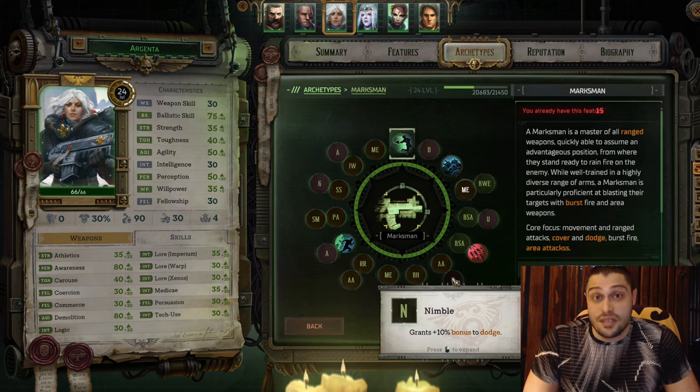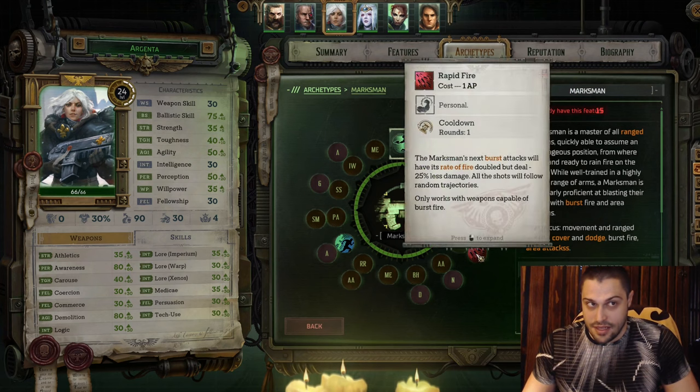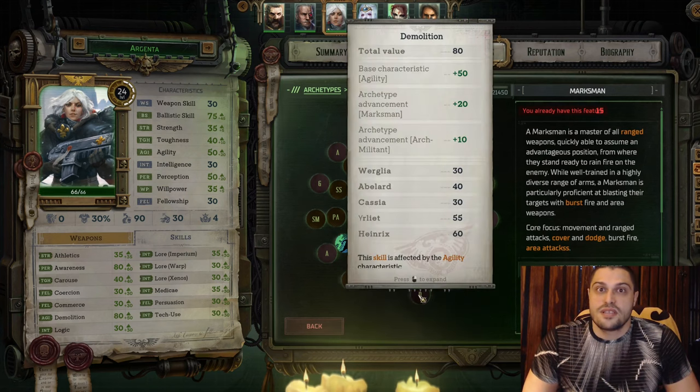For the Tier 2 talents, take Nimble to enhance dodge even further. On the next level upgrade Rapid Fire with Bullet Hell - in other words, your Rapid Fire won't mitigate damage anymore. You're gonna deal exactly as you're supposed to deal without a penalty from Rapid Fire, so your burst attacks will hurt like crazy.